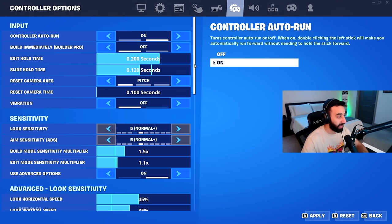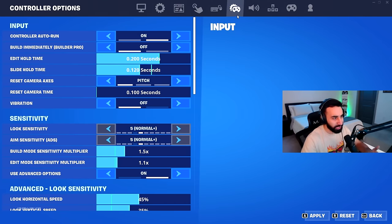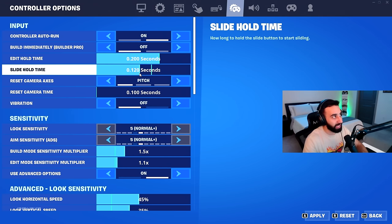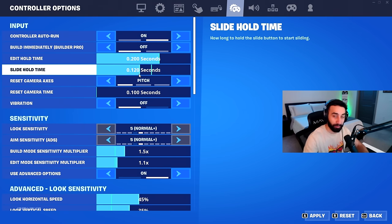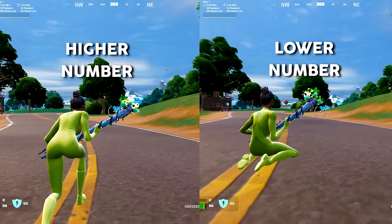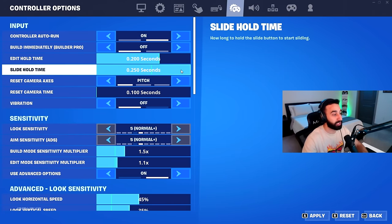The next page is controller options, but there's one very important setting here that applies to everyone regardless of input: slide hold time. I have mine set to 0.12, down from the default of 0.15. The lower this value, the less time you need to hold your slide keybind in order to slide. With 0.12, I can just tap left control while running and I'll slide. At 0.25, you'd have to hold it much longer, which I don't prefer.